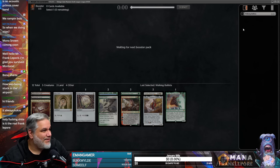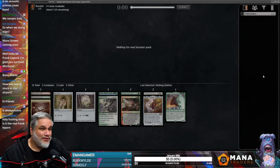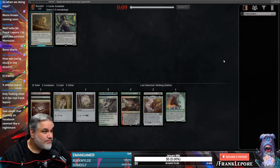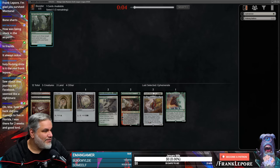I'm going to take this Walking Ballista. Badger, appreciate you weeding out the spam there, buddy. Let's take Ephemerate — we have Kogla and Golos.